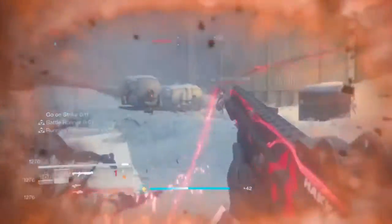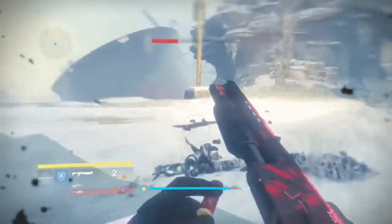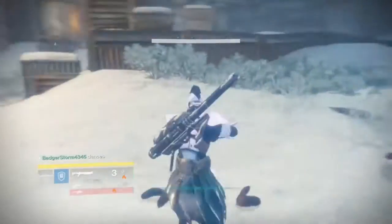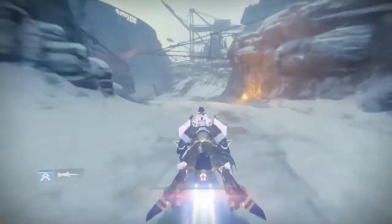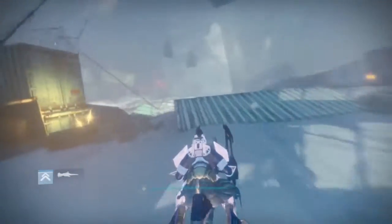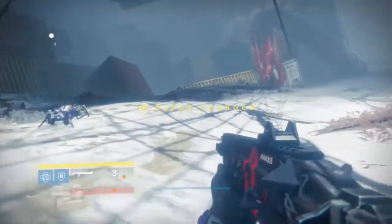I personally use this gun all the time ever since I got it. I got it from a SIVA cache in the raid from Vosik — I got a fusion rifle from the initial drop, then used my SIVA cache key and got this gun. I really like SIVA caches because you can just get what you want even if you don't get it from the initial rewards. That's also how I got my second Quantiplasm — from a SIVA cache.